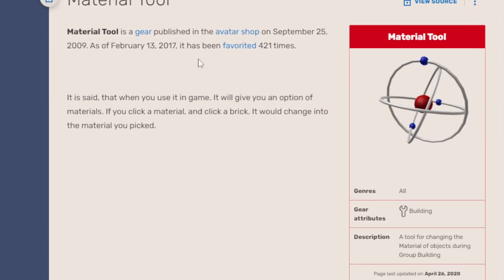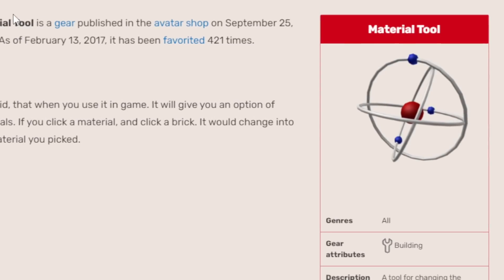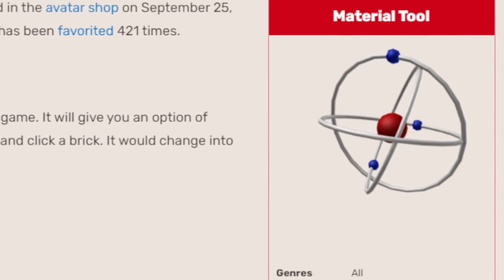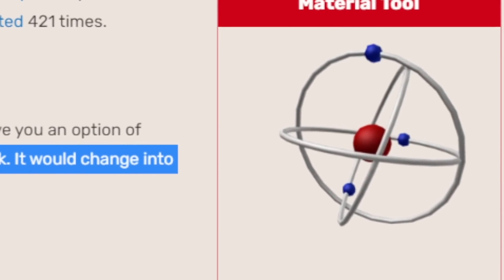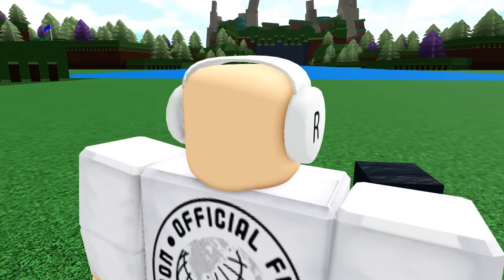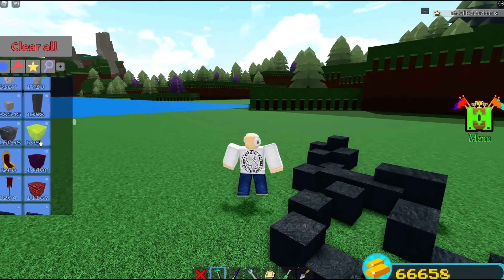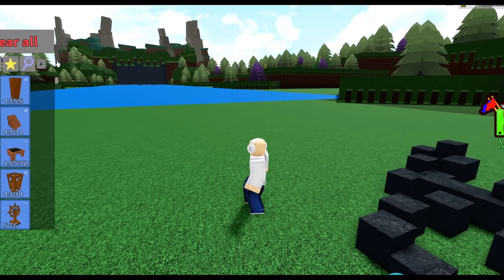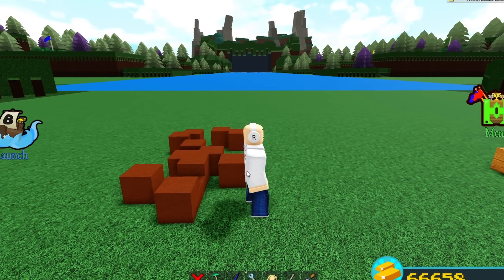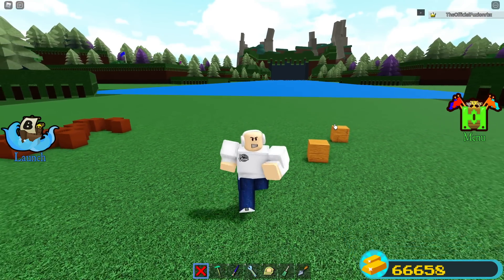The first tool I see a lot of people suggesting almost every single day is a material changing tool. There's actually a gear on Roblox — the material tool — published in the avatar shop on September 25th, 2009. When you use it in a game it gives you an option of materials, and if you click a material then click a brick it changes to the material you picked. For example, if you've spent hours on a boat using the wrong material, you could just click each piece and change it to the material you want without having to rebuild.